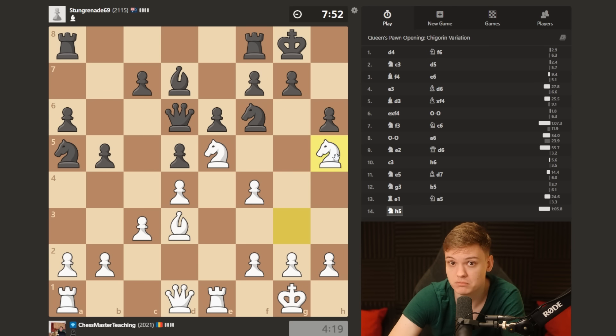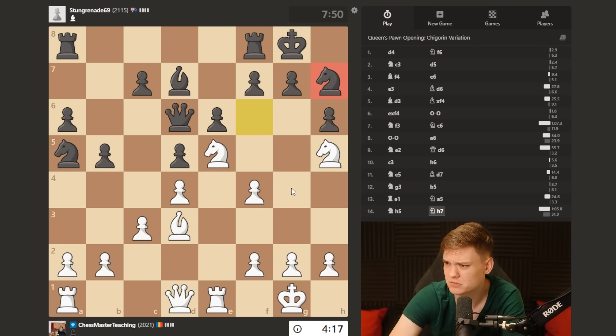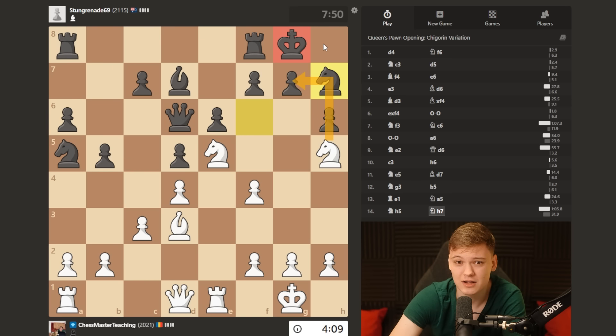Knight h5 - one of the many moves, many plans that we have. Wow, he goes knight h7. Dude, you cannot live with a knight on h5 hanging in front of your house like a kangaroo on acid. Dude, you're from Australia, you should know this.